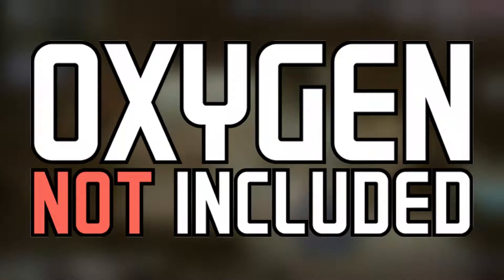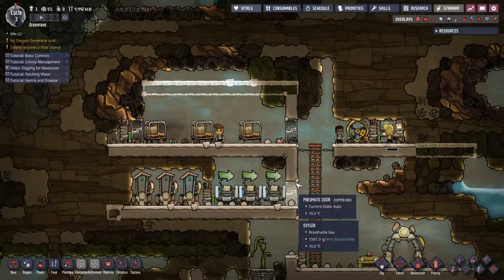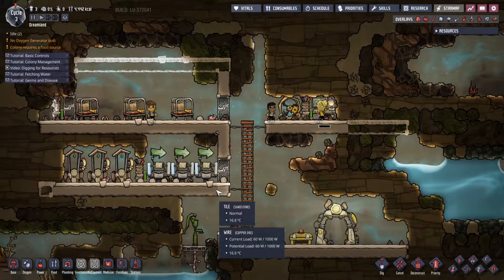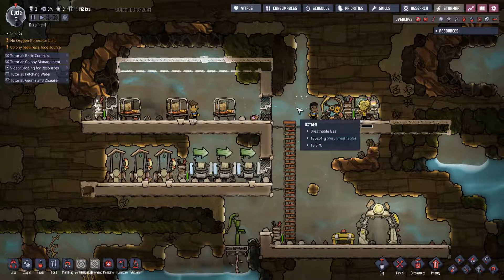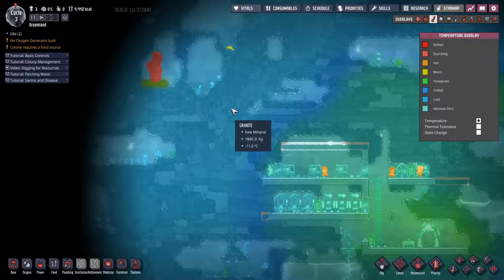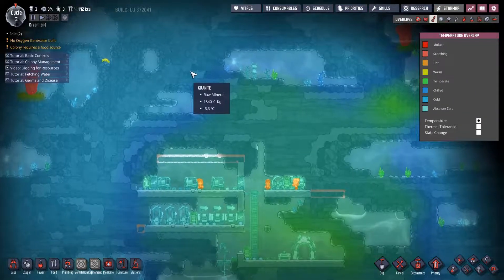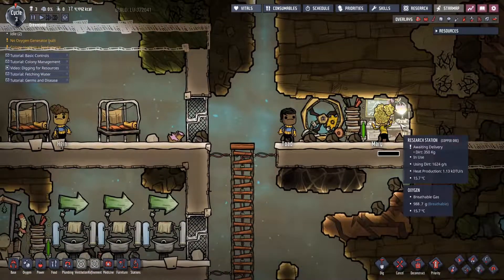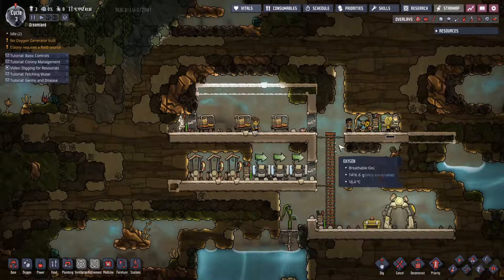Hello and welcome to episode number two of this let's play Oxygen Not Included. Last episode we got some toilets and batteries out to produce a little bit of heat in this very cold place. We also figured out we have a natural gas geyser right next to us, and we're already starting to research some food production.